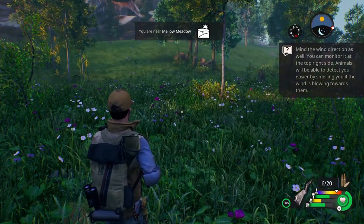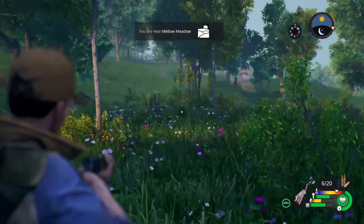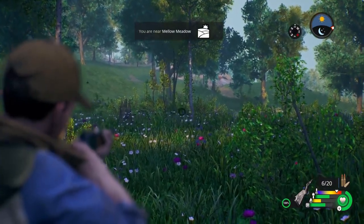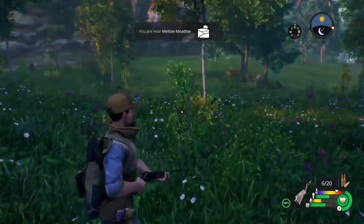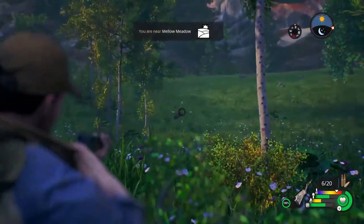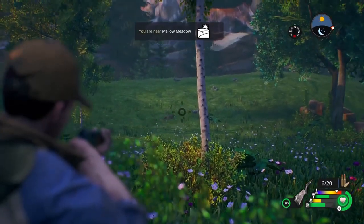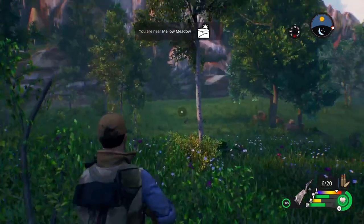Mind the wind direction as well — you can monitor it at the top right corner. I don't see how I can monitor it at the top right corner; there's no little flag or anything. I saw a whole bunch of rabbits a second ago. Now they're all gone. There's one over there. The sensitivity is still pretty high — I can't do it, it's too high.